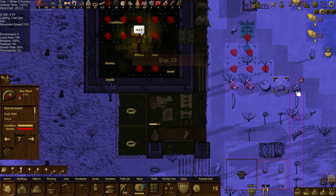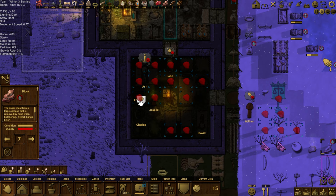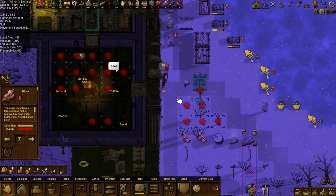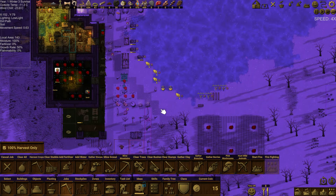My concern is that we have barely enough food for winter. Something's wrong — why is that raw meat going off? That's not good. The highland tombs are visible.